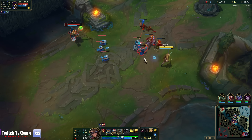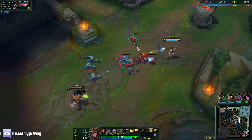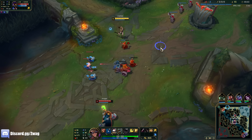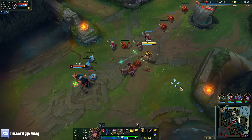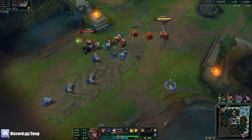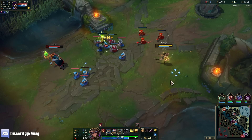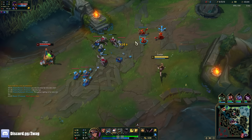Maybe we just go for a little bit of poke. Trying to hit him with a Q — I don't want to spam too many Qs though, because I'm not building any mana items, so I want to make my shots count. I don't have too many of them.